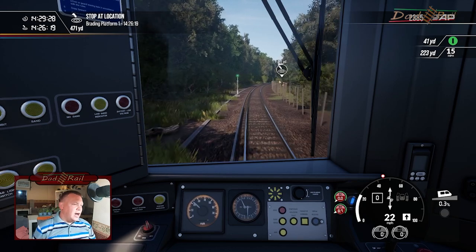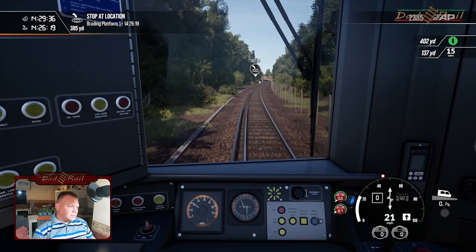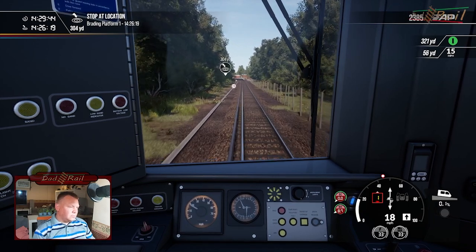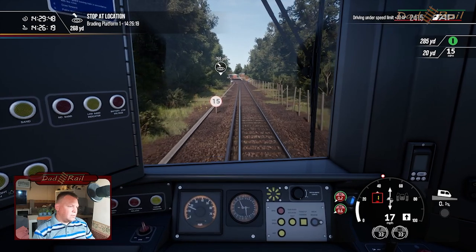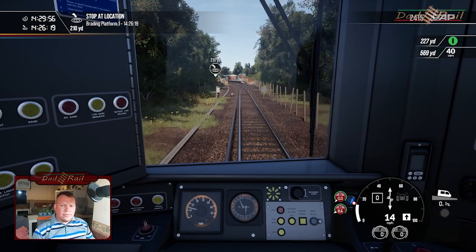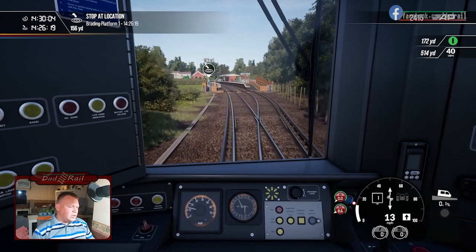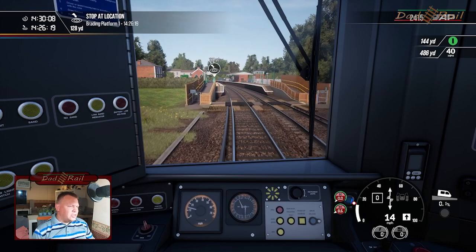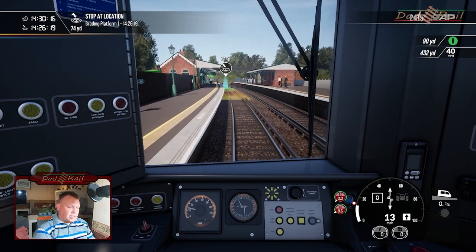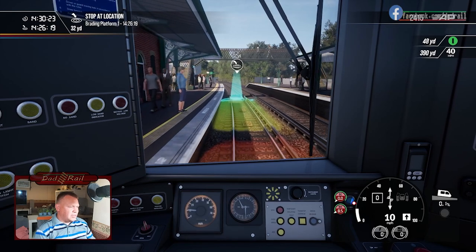As part of the updates to the Island Line, Brading used to have only one platform — it now has a passing loop, which has been modeled. No speeding this time! I think Rivet Games have got the price point right — it's £14.99. They're marketing it as a loco add-on rather than a route add-on, but you're basically getting an updated route and a train for just under £15. I think that's pretty good going really.